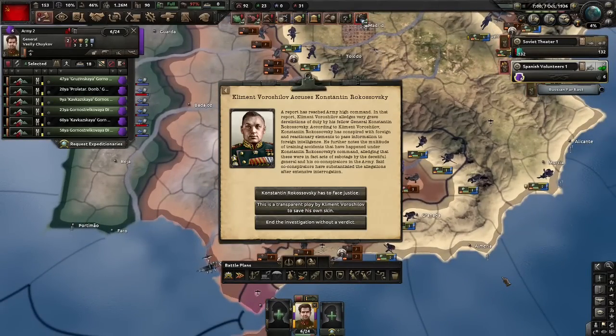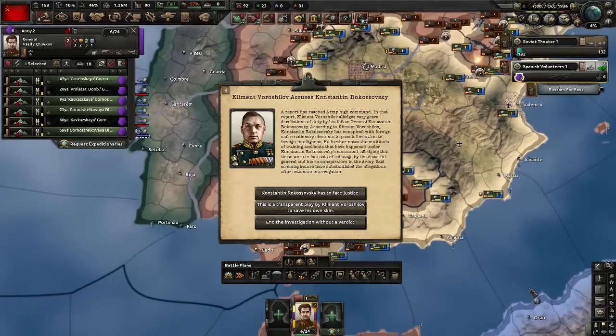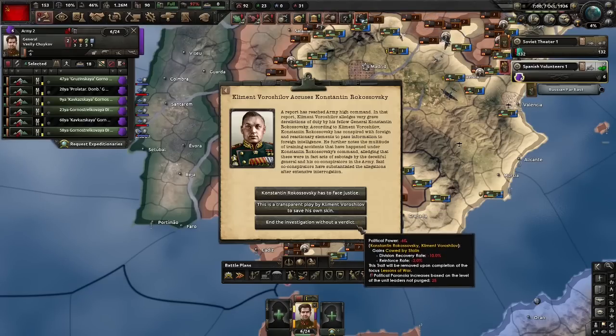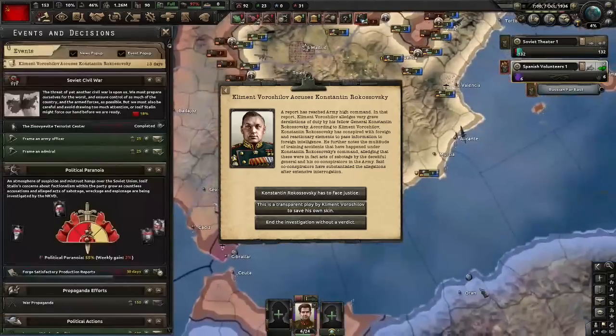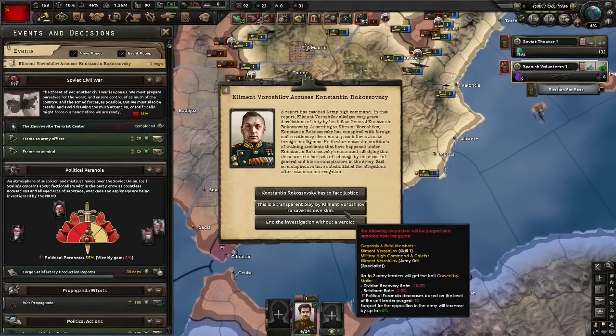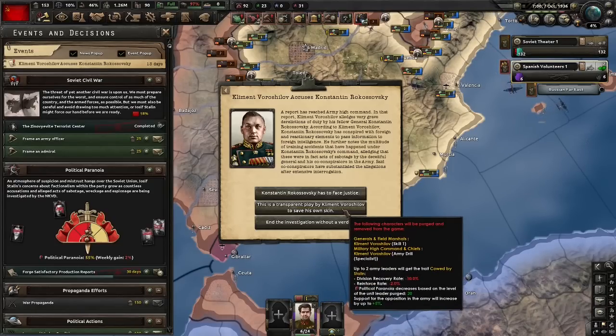We now have this event - Clement is now accusing Rokasovsky. This is interesting. We have three options and the third one is probably the most interesting: we can either get rid of Rokasovsky, get rid of Clement, or end the investigation without a verdict. If we do the third option, we lose 60 political power, but both Rokasovsky and Clement get cowed by Stalin. This is something not too many people have noticed. So if you get this event and can afford it with the paranoia, I'd generally recommend the third option if you want both generals to defect to you later.